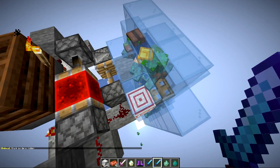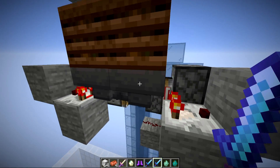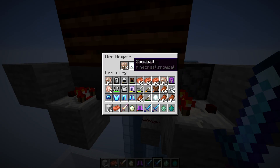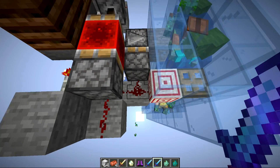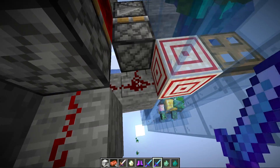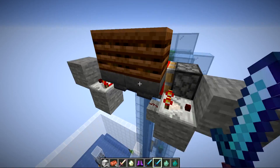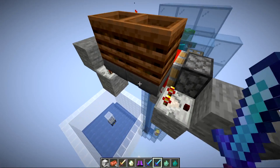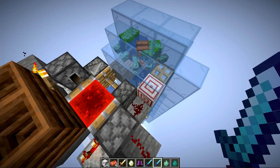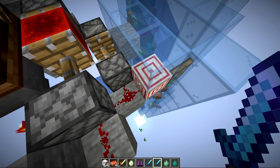This is all done using a single hopper clock. I got the entire system to work with just one hopper clock using a really interesting mechanic: by putting different-sized items inside, you can get different signal strengths coming out of the comparator, which lets you put two timers inside one hopper clock. Typically a hopper clock like this can only send out one signal, but by doing this I can send out two different timings using one hopper clock.